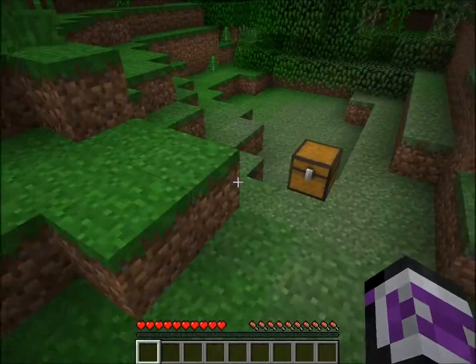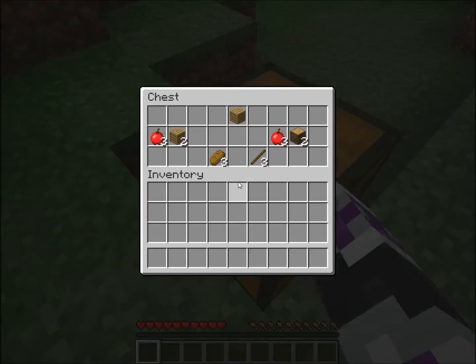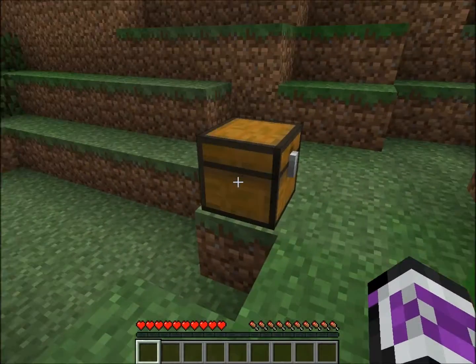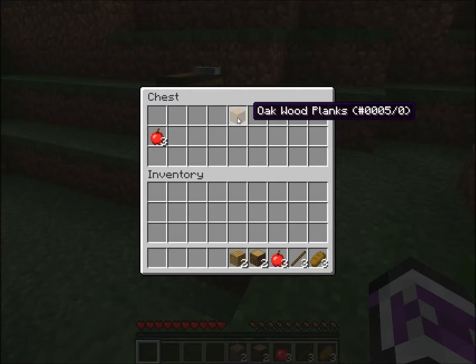If you're wondering, I am on version 1.6.4. It sometimes takes a while to make a world. Here we are, we're spawning in — we spawned in a jungle biome. Normally there are torches around the bonus chest, but I don't know where they went.